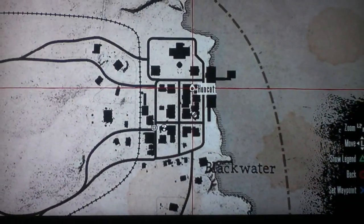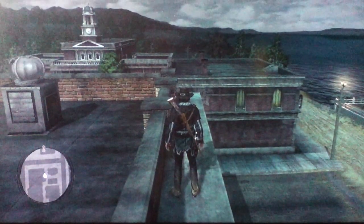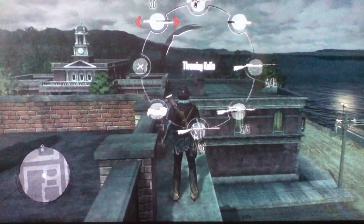So what you're going to do is get the flying glitch — I have it activated. I'm just going to get on the edge, run, fly over here, deactivate it, and I'm on the roof.